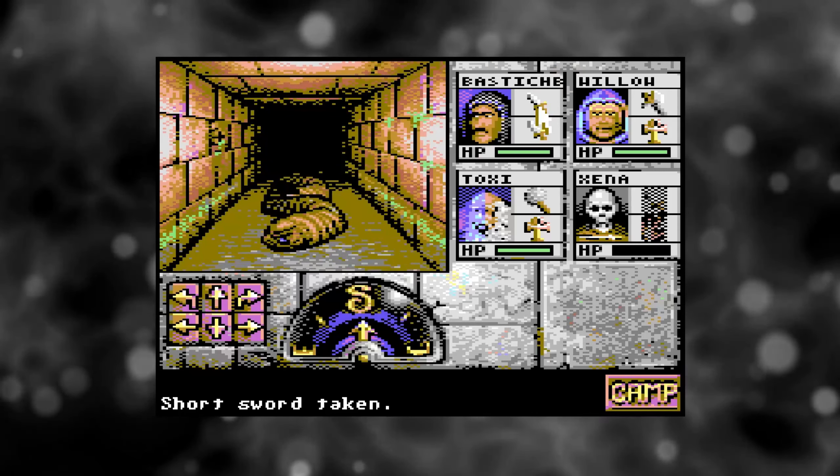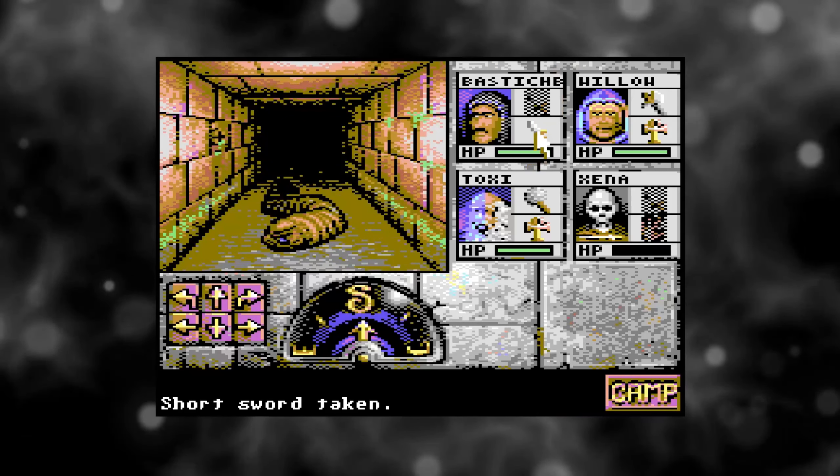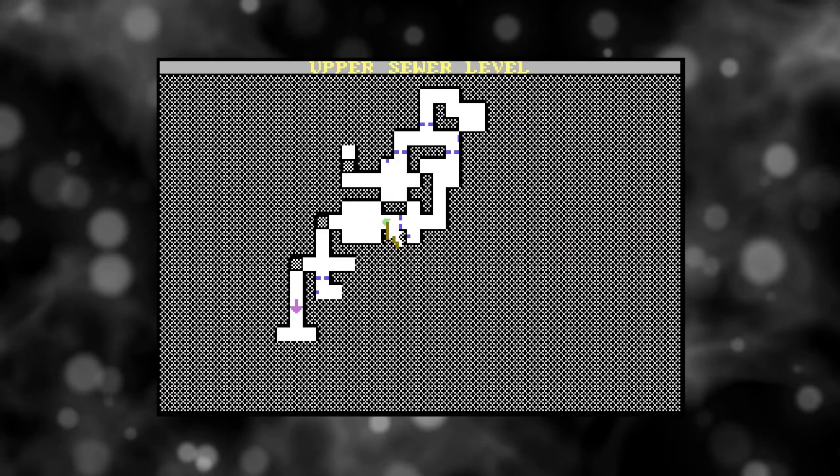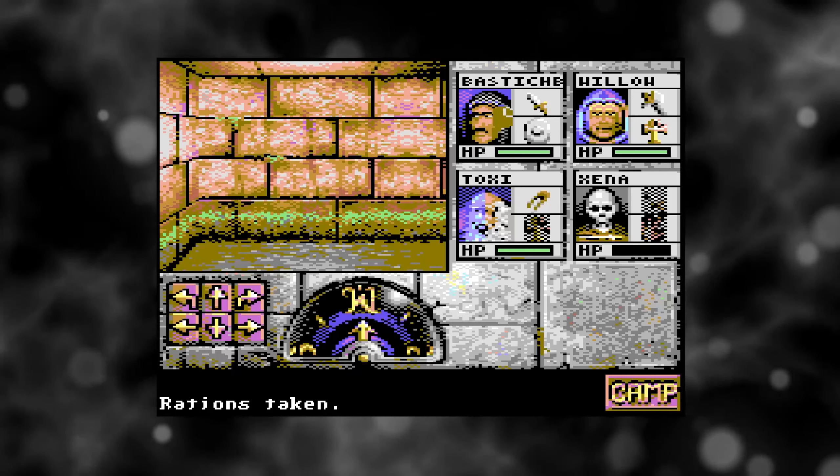If you have a real Commodore 128 system, you get even more — with the ability to hook up a dual-screen setup to have the map on one screen and the game on the other, plus support for the 2MHz mode to speed things up.